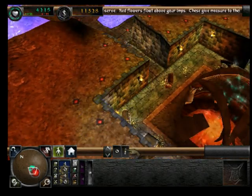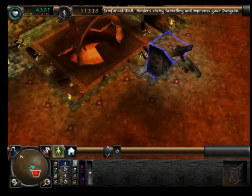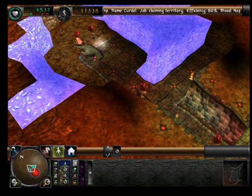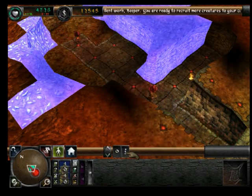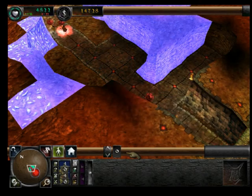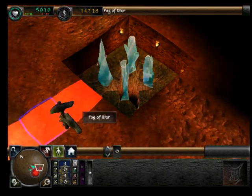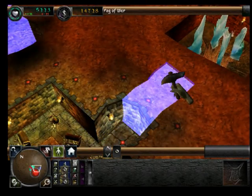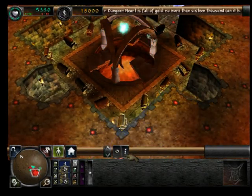Quicker. Come on, minions. Faster. Excellent work, Keeper. You are ready to recruit more creatures to your cause. I am. See? A portal near your dungeon heart — your imps must dig there and claim this portal to be yours. Not yet — you'll see what beasts emerge. I want to be prepared.